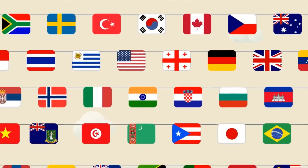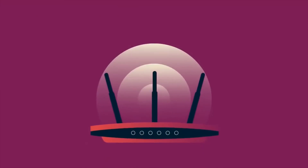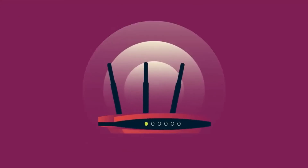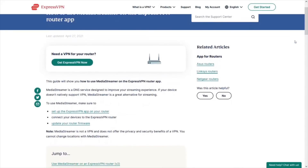With MediaStreamer, your apparent location is changed, but you lose advanced VPN options. The router option is more complicated to set up and requires special routers to work. For 99% of users, MediaStreamer is what they choose because it's simple and fast.